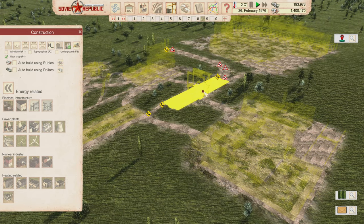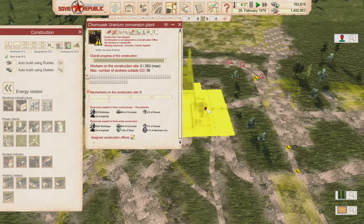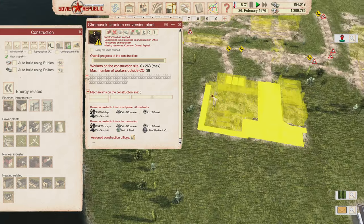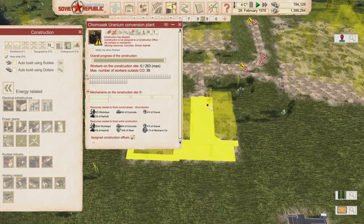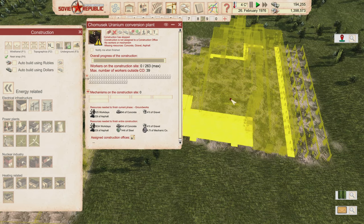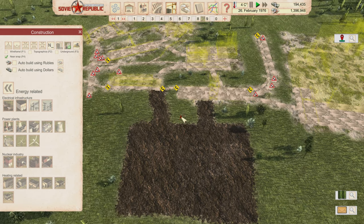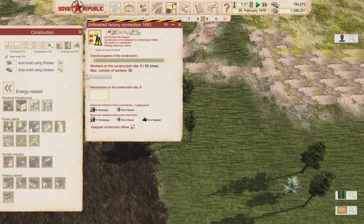So in this case, the conversion plant is not going to push UF6 to this container storage, but if we can get UF6 to this container, this building will pull it in to use it. Likewise, this is going to create nuclear fuel - it's not going to push it back to storage, but if we can get the fuel here the power plant will pull it in. So it's basically pull only. If I can take nuclear fabrication - which I'm going to rebuild now - and cancel this line because we're not going to be using it.